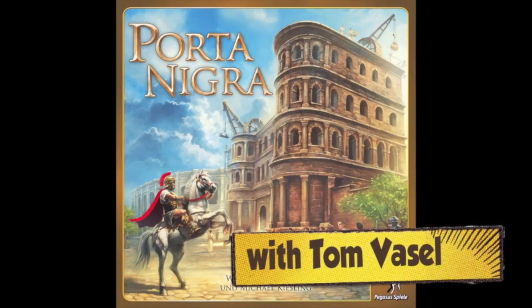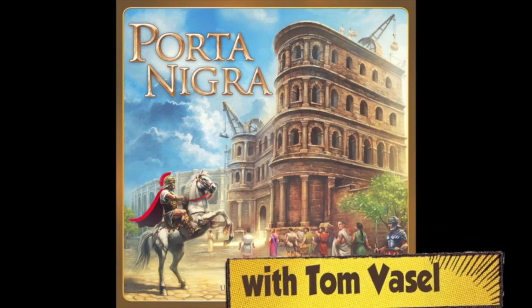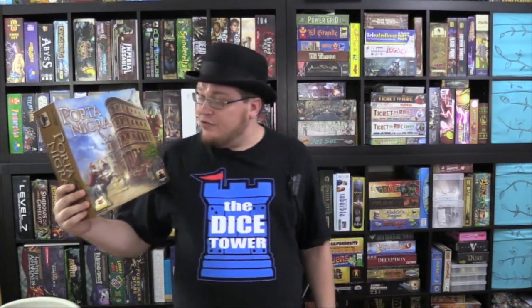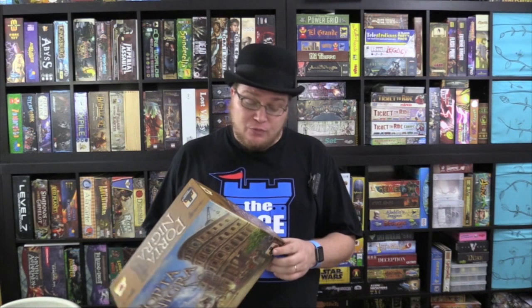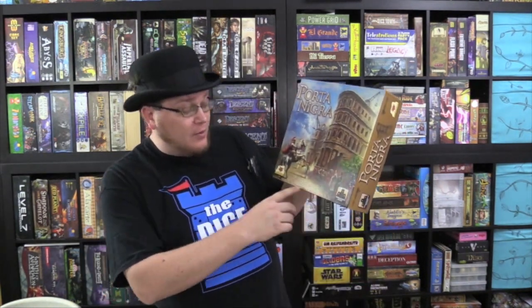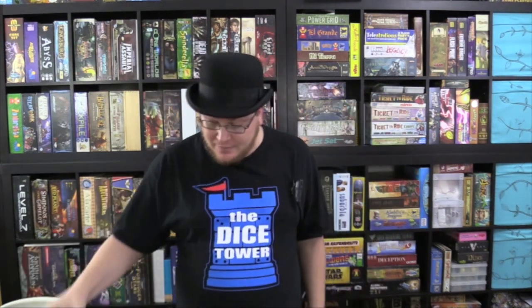And now it's time for another Dice Tower Review with Tom Vassell. Hey folks, today we're taking a look at Porta Nigra. This is the first game in the great designer series that Stronghold has put out, and this one really had me interested because it has the combo duo of Wolfgang Kramer and Michael Kiesling. They've put out some amazing games over the years, so this was one I was very intrigued with.